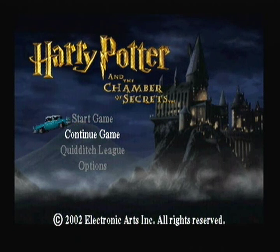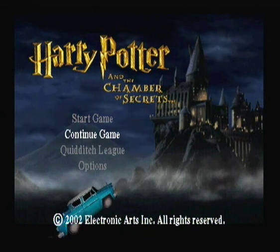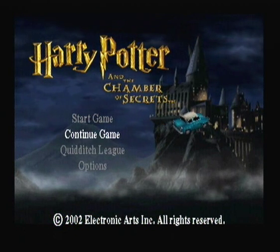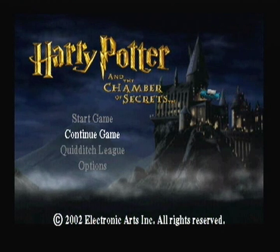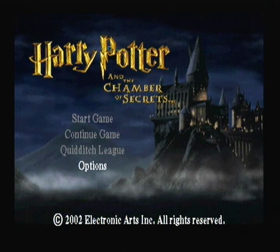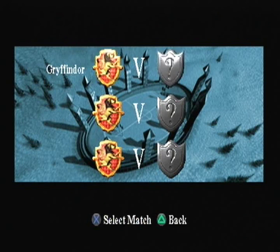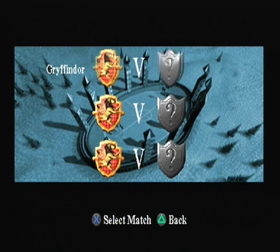I do seriously apologise for that, it's pissed me off to the max to be honest, I'm not happy about it at all. It's not the game's fault of course, it's my stupid software. But I do apologise, and obviously after Quidditch training you do get the Quidditch League on your main menu. The Quidditch League works the same way as it did in the first game. You basically just play Hufflepuff, Slytherin and Ravenclaw over and over again for three times and each time it's a different point in the day.